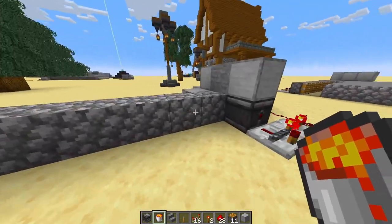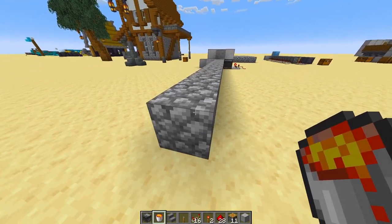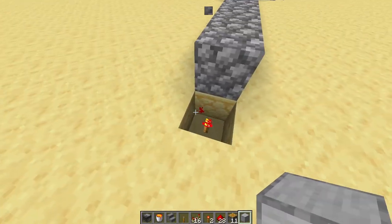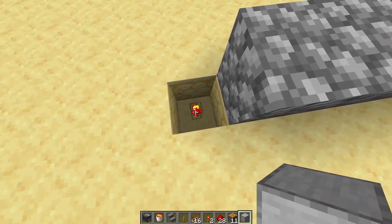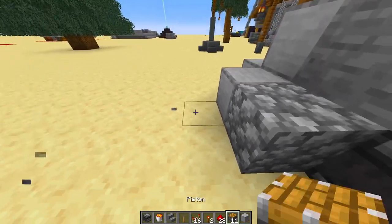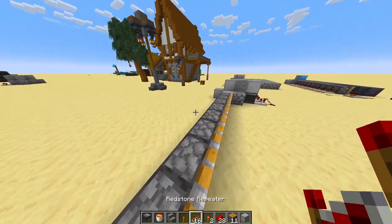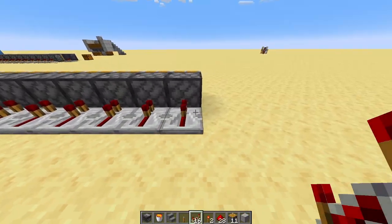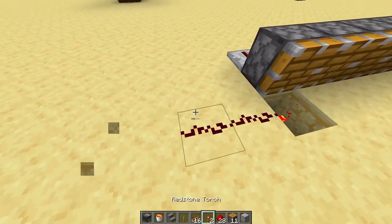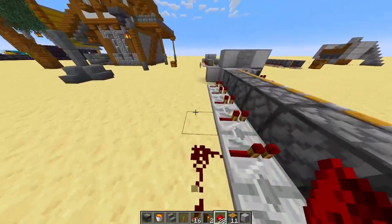It will continue pushing out cobblestone until the piston can't push anymore. Once the line of cobblestone reaches the end, you're gonna break the block below the end and put a redstone torch there, then break the rest of that line. Now we know where to stop our pistons — we're gonna run pistons all the way down with repeaters behind every one of them. Then from this redstone torch we're gonna do dust, dust, dust, repeater, dust, dust, and then dust all the way down.